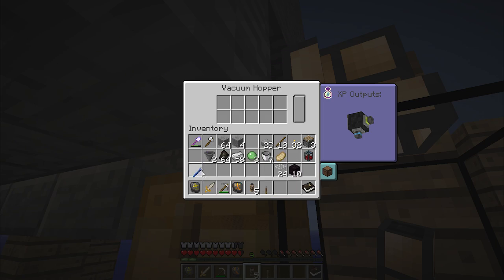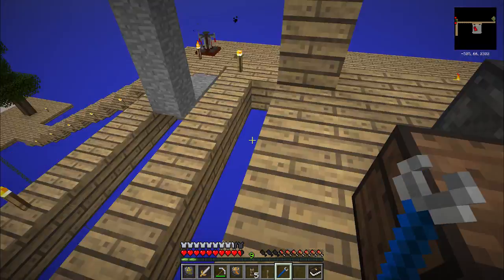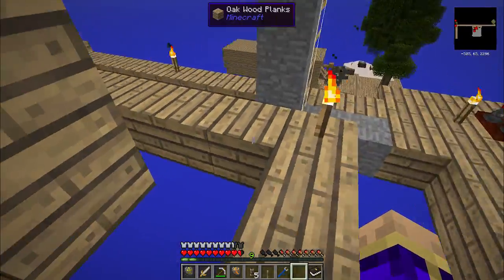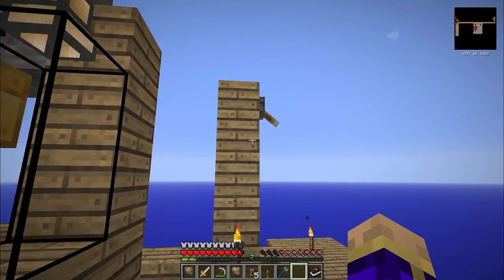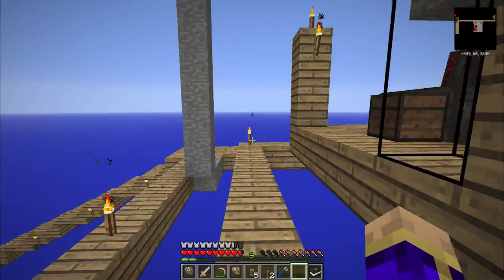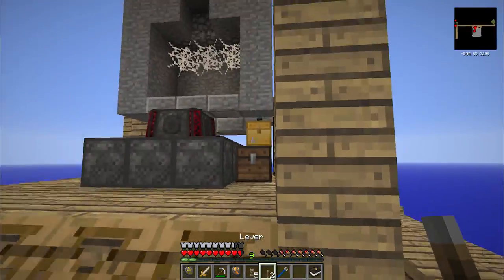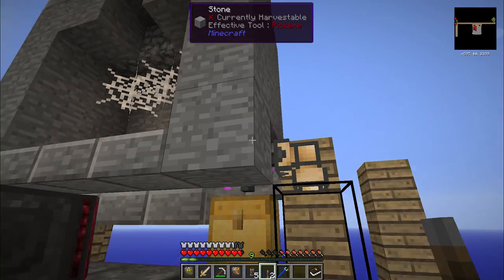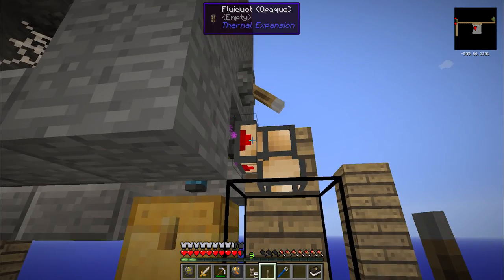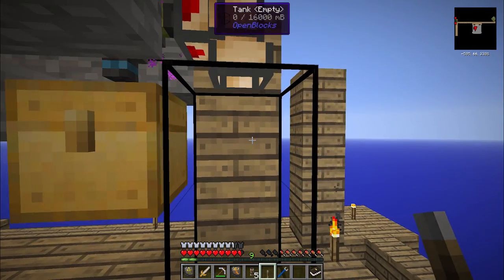We'll use this lever for now, because I'm going to need another one in a minute anyway. I've got another lever over there randomly - I think I was messing around with some ideas on wiring the whole thing up on regular redstone, and then decided against it. Now that will pump any liquid XP out of the vacuum hopper and into the tank.